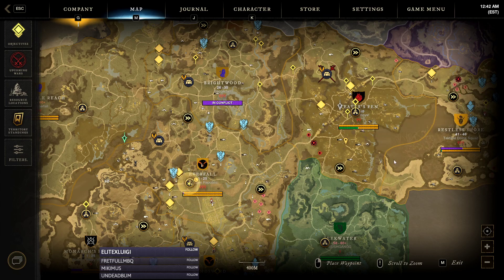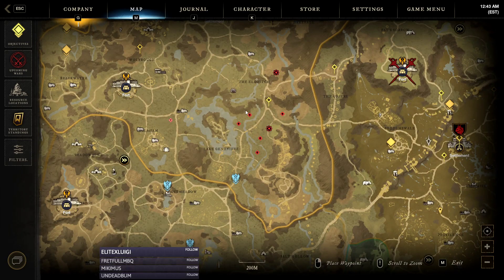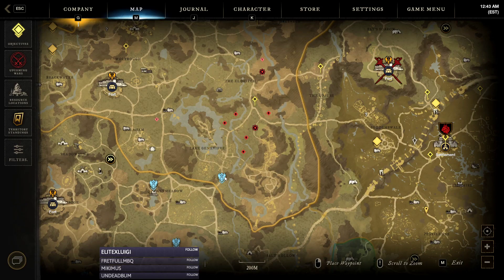So the first area is Weaver's Fen. The second area is going to be southeast of Brightwood, right around this whole area here. This island is actually a group area. There's also another group area in Restless Shore, but focusing on this one — it's Lake Geneva. This area in general produces a lot of chests.